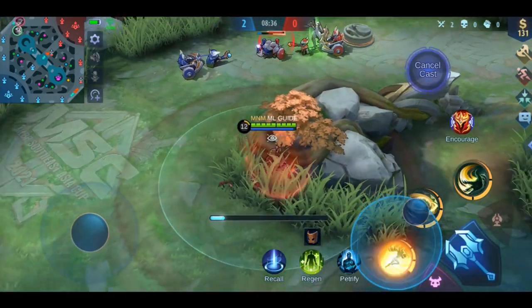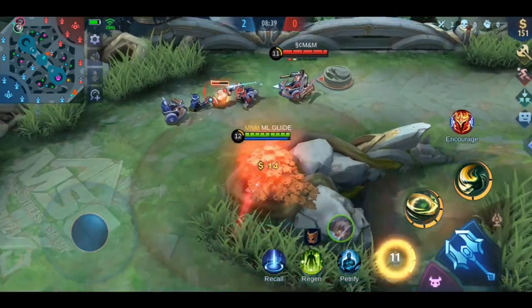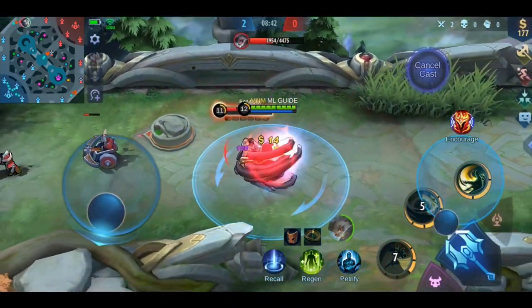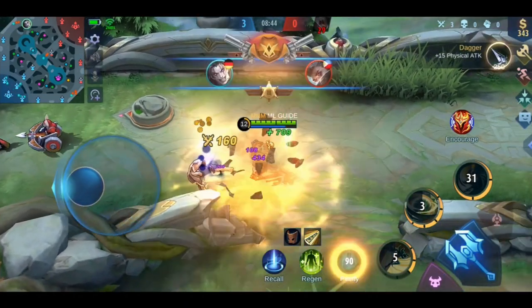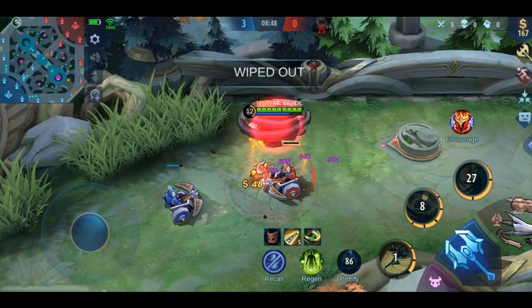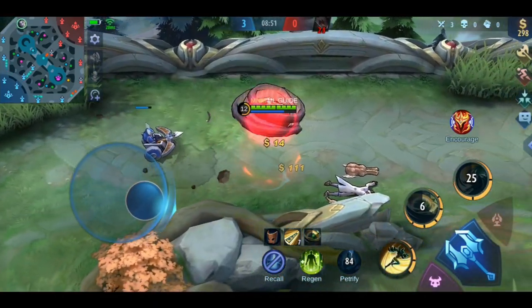The next counter is one of my favorite tanks — the big boy, Khufra. First, Granger's bullets deal almost no damage to him, especially in ball form. And with his stuns he can easily prevent Granger from escaping. The only downside is that he is a tank and you are really dependent on your teammates to get the kill.